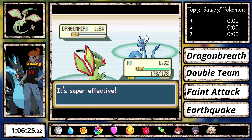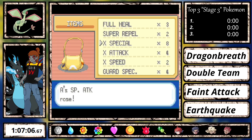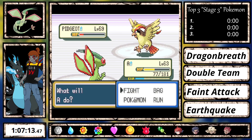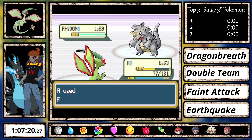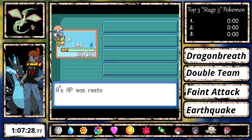I didn't bother getting Dragon Claw this round since Dragon Breath is still neutral to Dragons anyway. Finally the champion once again — the winning strategy was set up X-Specials and spam Feint Attack. No need for Guard Specs on Pidgeot since Feint Attack ignores Sand Attack, and Feather Dance doesn't really matter to me.